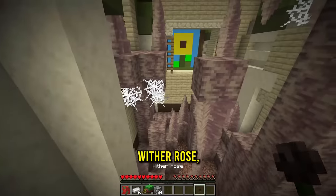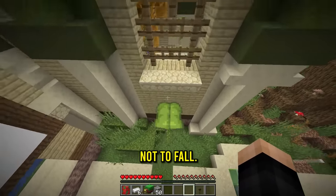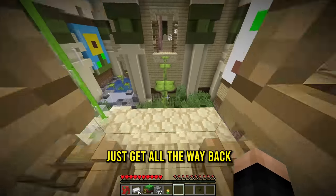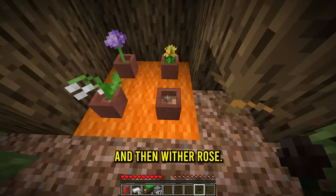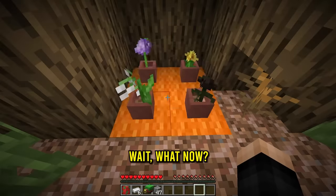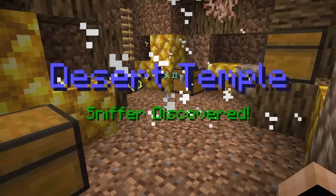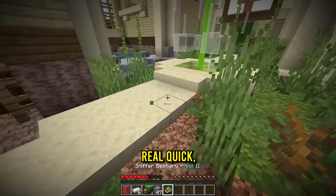The next ones might be through this parkour. Let me do some of this carefully - with the rose, there we go, up we go! I think this might be where the last one is. Let me make sure not to fall - there it is! Four flowers done. Now let's get all the way back up. Dandelion and then wither rose - there are sounds coming from below the tree. And it disappeared! Down here - what is this? The desert temple sniffer discovered!